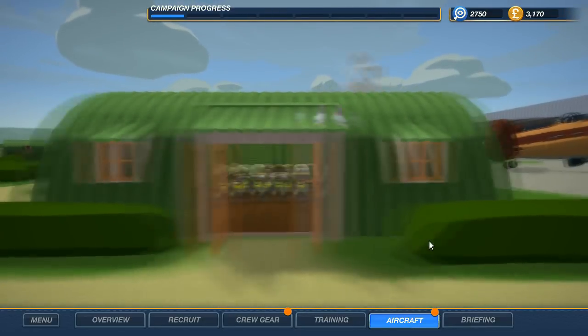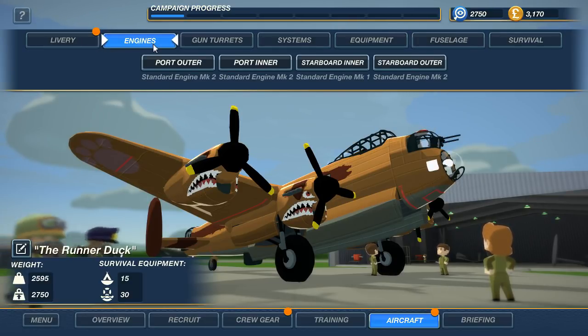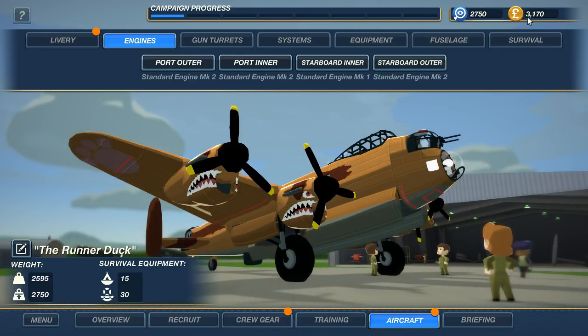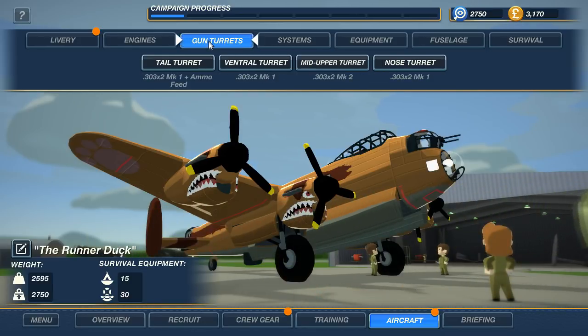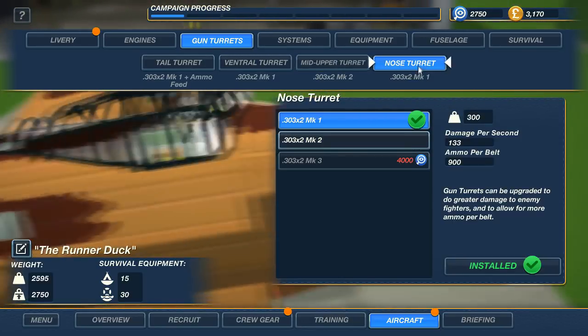The aircraft — the original aircraft — the Runner Duck. The setup I have for this is Mark II engines at the moment. I know I've still got some currency but I just don't want to spend it in case we have an accident. Tail gun I've got a feed, and literally Mark I on the belly gun. On the top gun we've got a Mark II, and a nose gun and a Mark I.